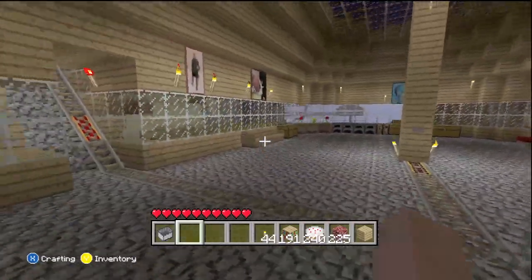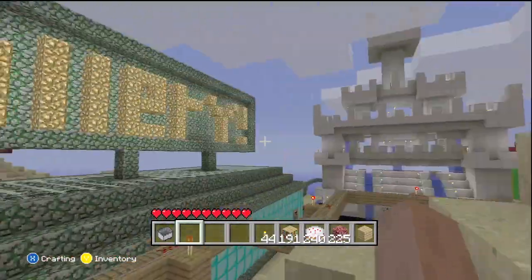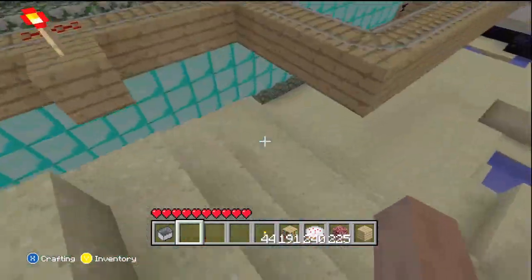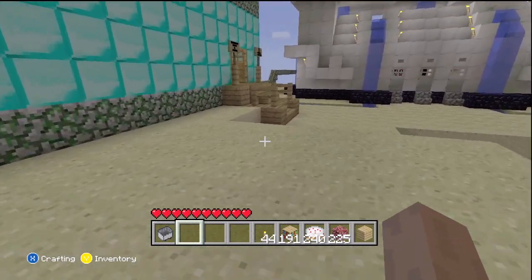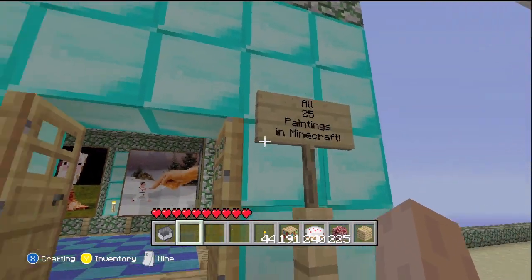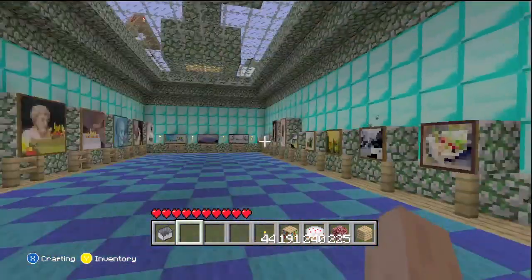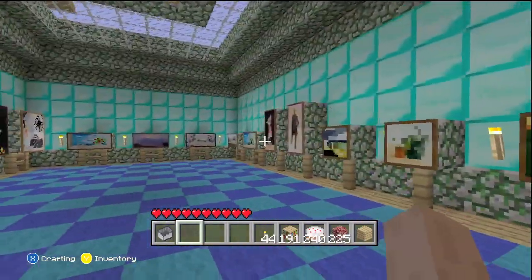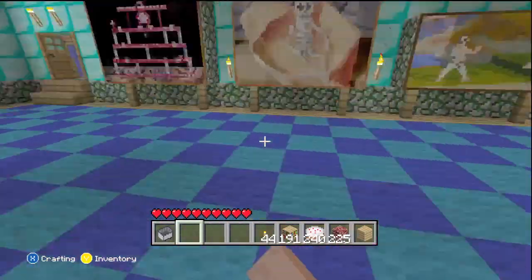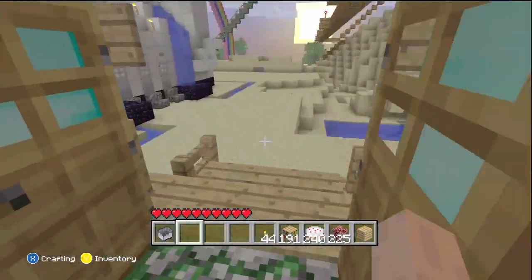They also have a garden over there. Here is the coolest thing — actually two cool things. I decided to add a gallery, and the gallery has every single painting in this game. There's a total of 25; there were 26 but there was some kind of change on the PC, but it's different for Xbox. I have all 25 paintings in here and it has a really cool checker pattern floor made out of light blue and cyan wool.